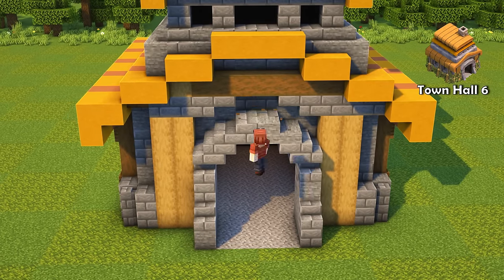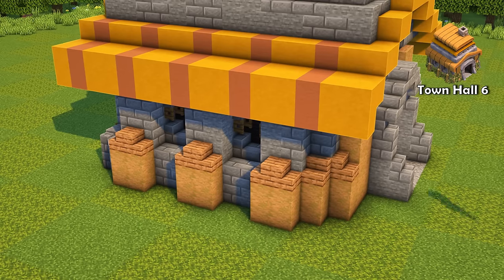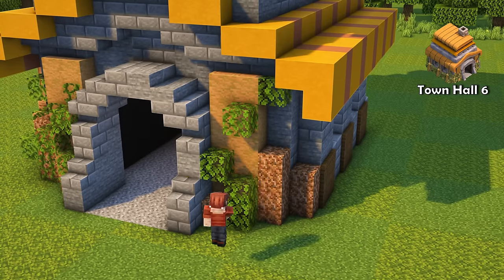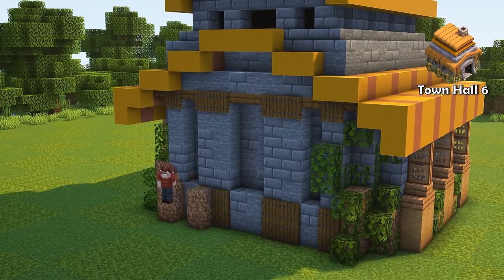Town Hall 6 gets a brand new above-ground foundation made out of gold. The problem here was choosing the right blocks — while we do have a gold block in Minecraft, it doesn't have any slab and stair variants, which would be very important to build the details. So instead of gold blocks, I used jungle wood. Just imagine if it were gold.